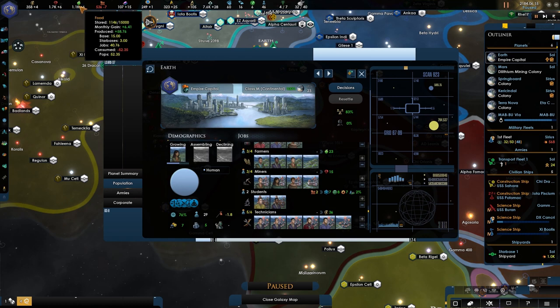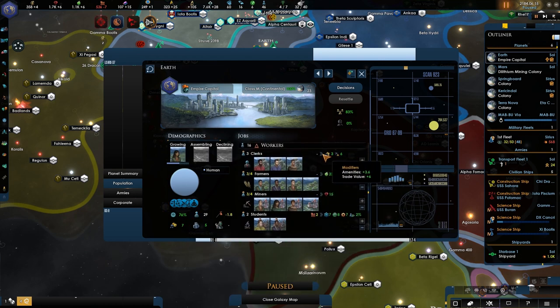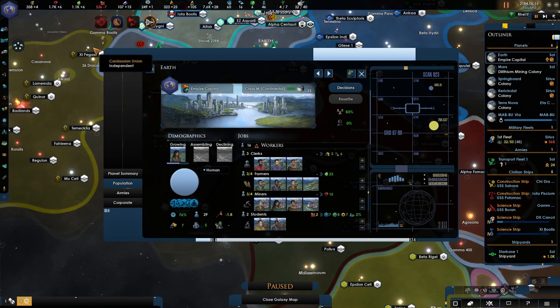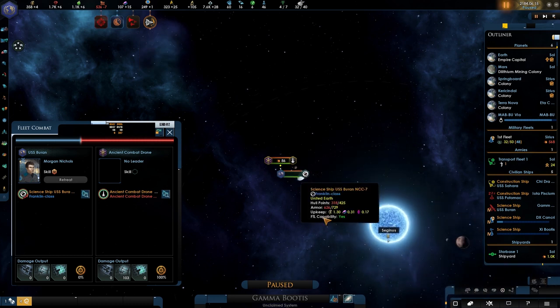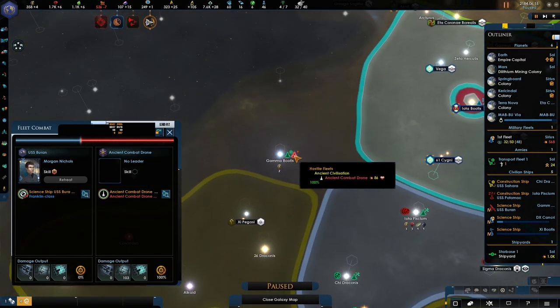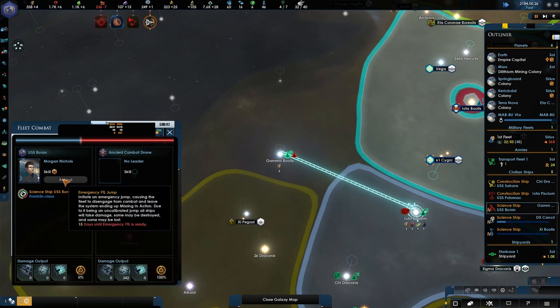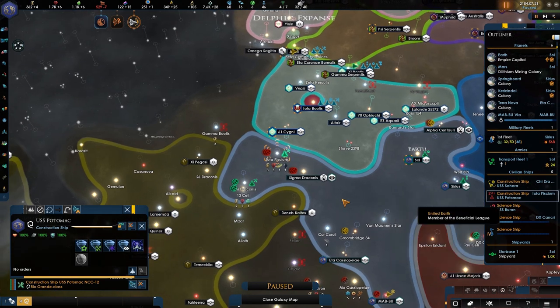Technician — I can't change this. I could change a clerk, but with the trade modifier here, it's actually what keeps my economy pretty much afloat. Getting rid of that would probably be disastrous. Ancient combat drone — he's going to warp away, I hope. If he doesn't die... well, it does appear that he will make it. Seven, four, three, two, one — go! Nice, nicely done sir — you actually managed not to die. Always makes me happy.